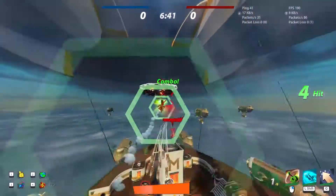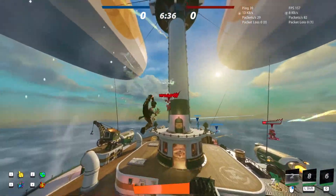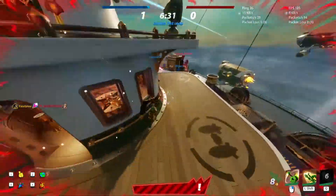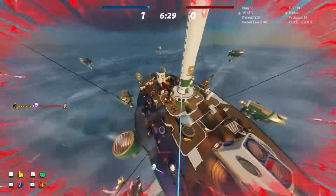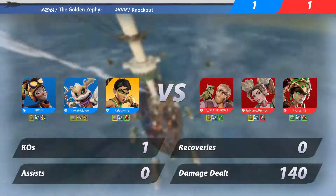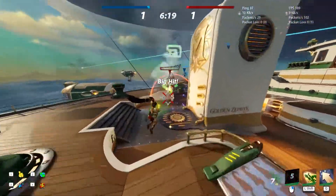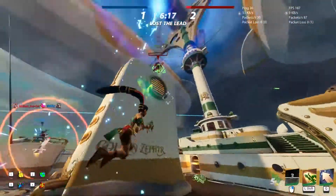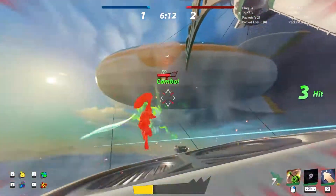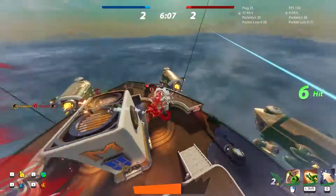Eizel definitely does not have the survival tools to be messing around carelessly. I do know the enemy Eizel is right behind me. I was trying to secure the KO so I could get the Bastion Bell health buff off, but unfortunately I was not able to get it quickly enough. So we just saw he used his dodge — we're going to use our charge because we know he can't charge out of it.